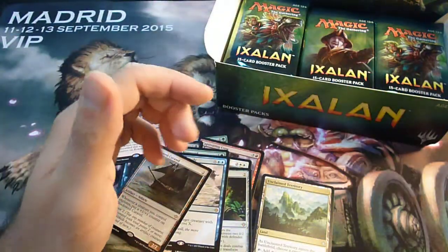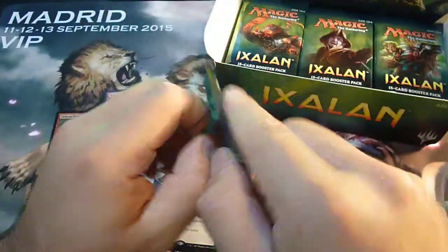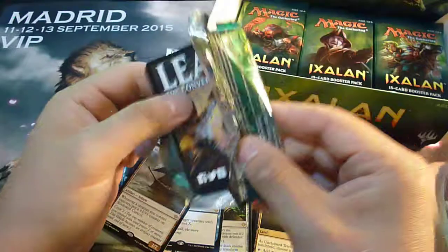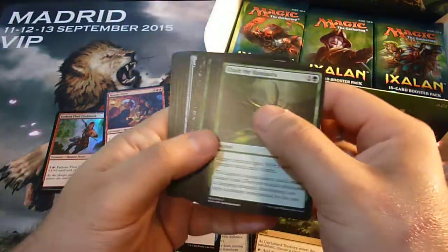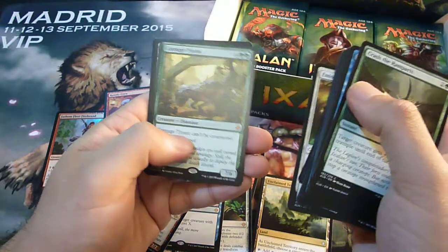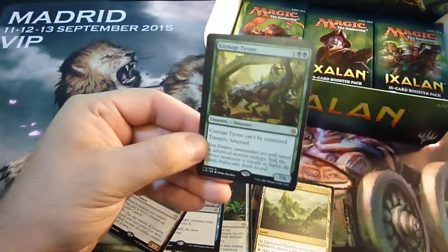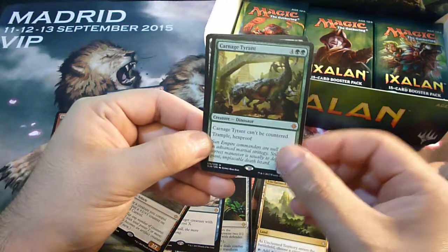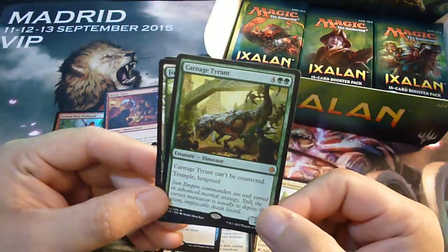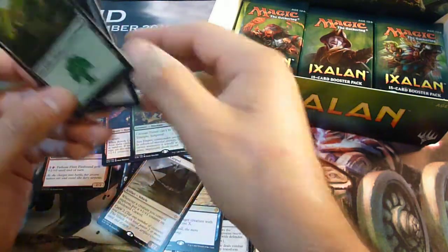We saw vehicles in Kaladesh and Aether Revolt; they were not in Amonkhet, but they are back in Ixalan. And we have the Carnage Tyrant! Finally we have the Carnage Tyrant — this is the best mythic in the set and the most costly one, and I'm very happy to find it.